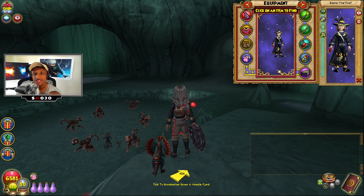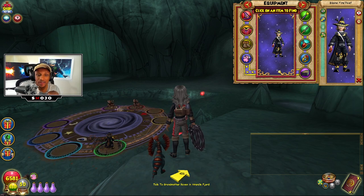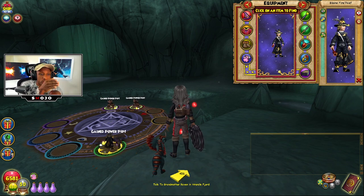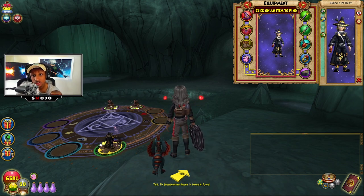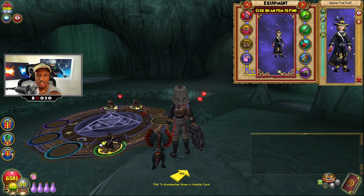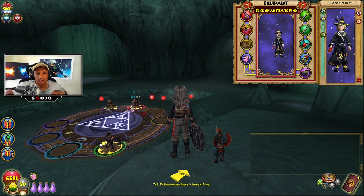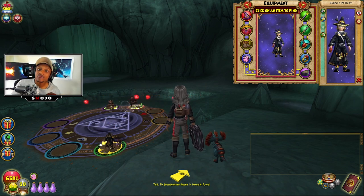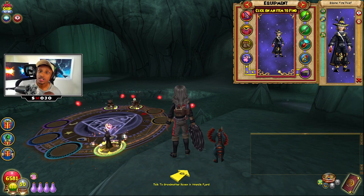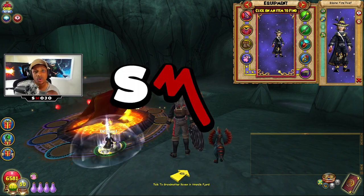Now there's a damage soft cap where you can't really go over a certain amount, and everybody is stuck around 170 damage. Finding the best damage gear and going for straight damage no longer matters the same way. I believe I've personally found the best meta gear currently for fire wizards, so fellow fire wizards can follow along.